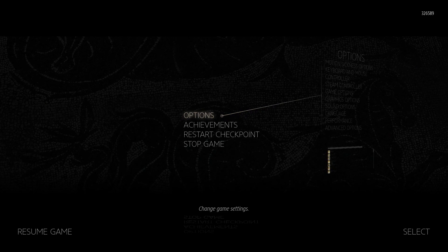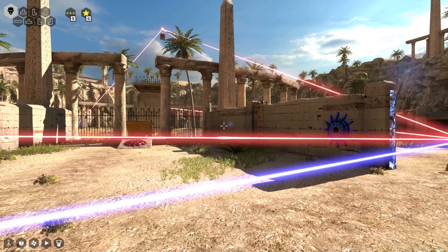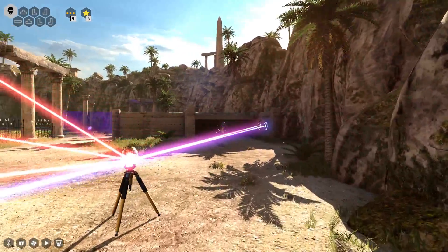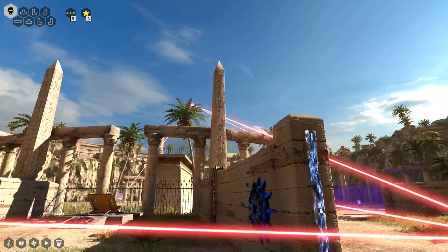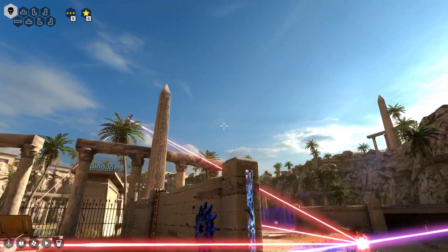Hey everybody, this is Rydo and we're back to the Talos Principle DLC, The Road to Gehenna. Let's continue now. I played a lot off-screen to get this to work, and I did not really solve it the way the walkthrough I'm looking at describes. Frankly, I need a video walkthrough for puzzles like this — just having text and trying to describe things verbally is not helpful.